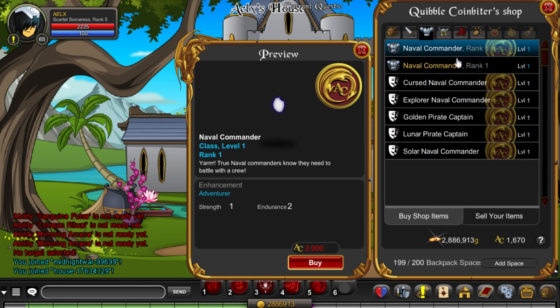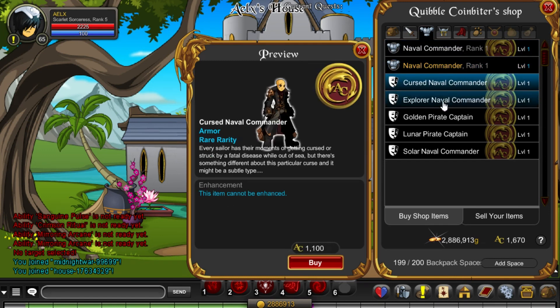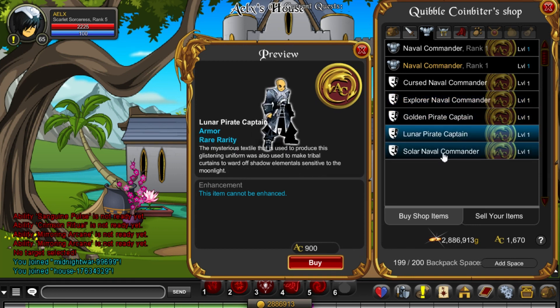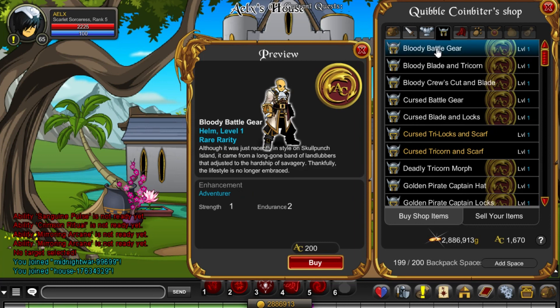Here are the Armors. There's a class for Legends, combined free for gold. And there's the Cursed one. Explorer Naval Commander is a seasonal rare so it comes every year. It's pretty nice. I'm debating if I want to get any of these other ones, but I am lacking Adventure Coins.